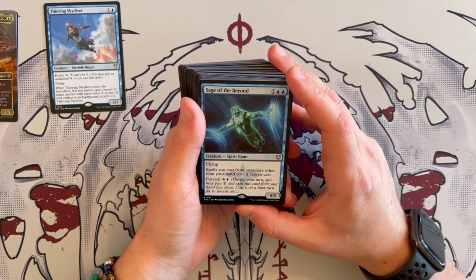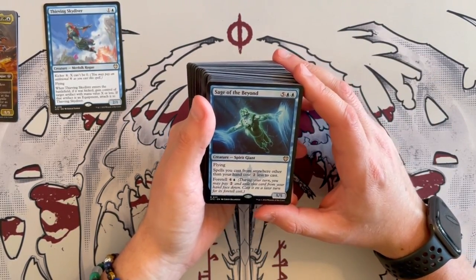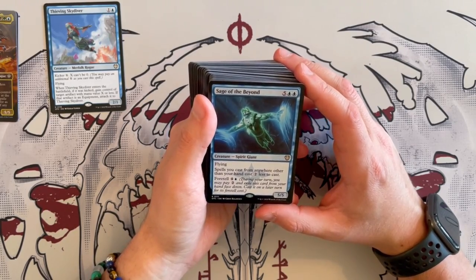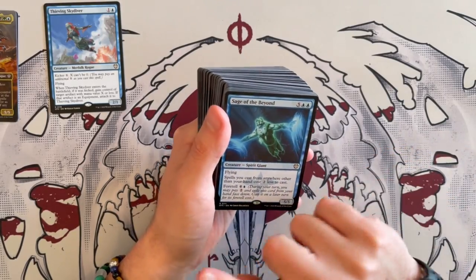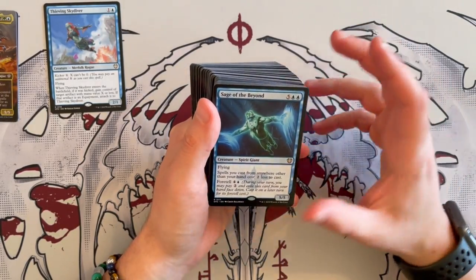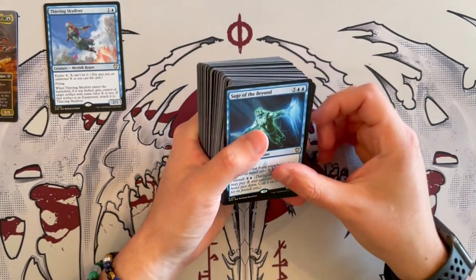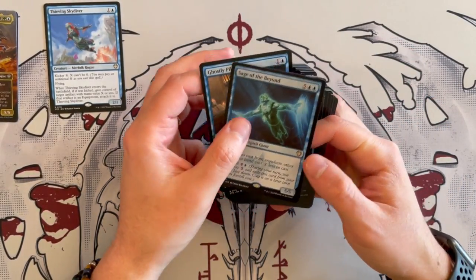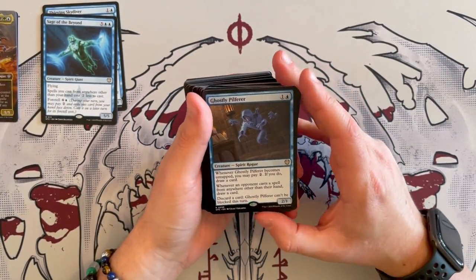Sage of the Beyond is a 5/5 that costs 7. It's a Spirit Giant. It has flying, and spells you cast from anywhere other than your hand cost 2 generic less to cast — which is really, really good, because you're going to be casting so much outside of your hand. And you can foretell it for 5, making it a bit cheaper. Very, very good. It is synergistic with the fact that you're going to be spending that mana to cast those spells from outside.